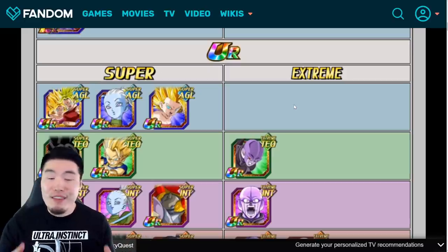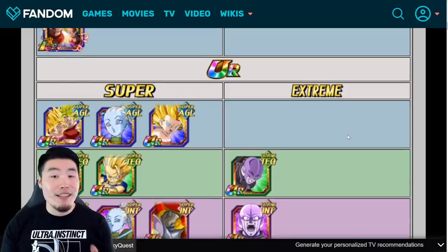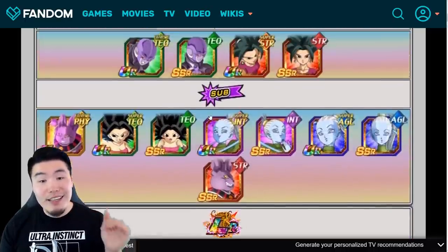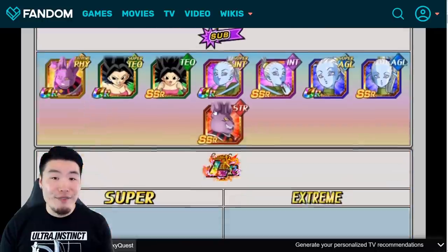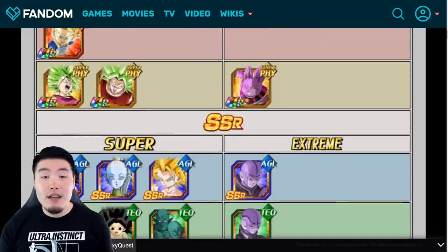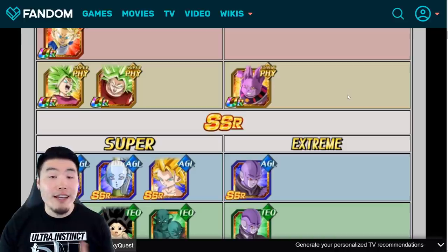I am holding out a little bit of hope that maybe it'll surprise us with the Kale and Caulifla Extreme Awakening for part 2 of the celebration. But it's kind of hard to say. Either way, the best picks for the attacker against Super Saiyan God Goku are, once again, Tech Hit, SDR Kefla, LR Kale and Caulifla, or the Fizz Super Saiyan 2 Kefla. If you guys have any of those four, then you're good to go.